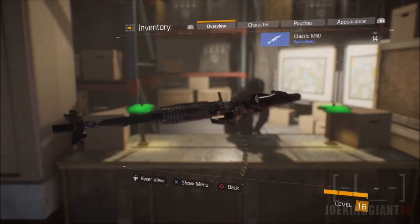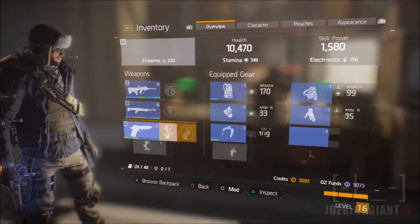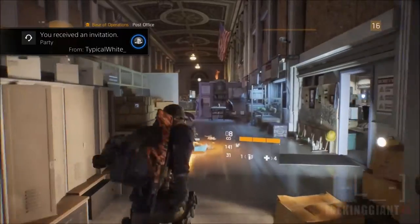I don't understand how this is related to chocolate chip but it does look like tiger stripes though. I would understand if it's called tiger stripes, but chocolate chip doesn't make any sense. So anyways, this is where you get all your camos, guys.